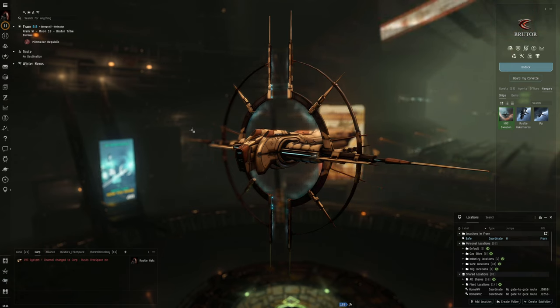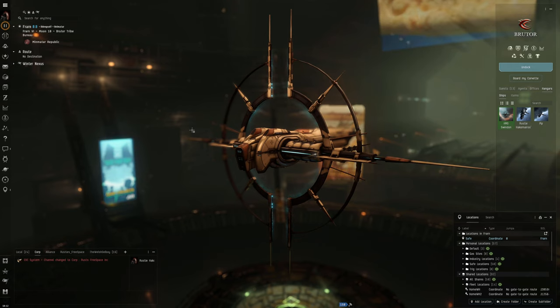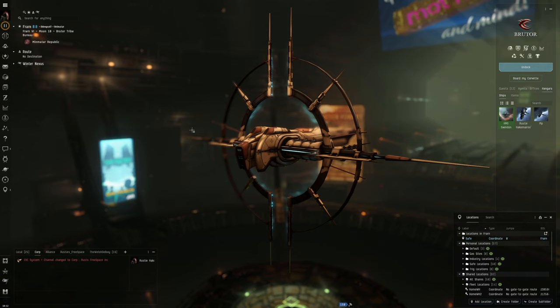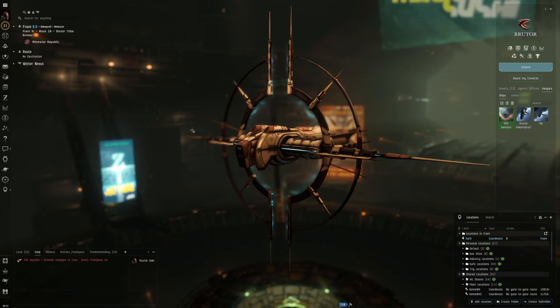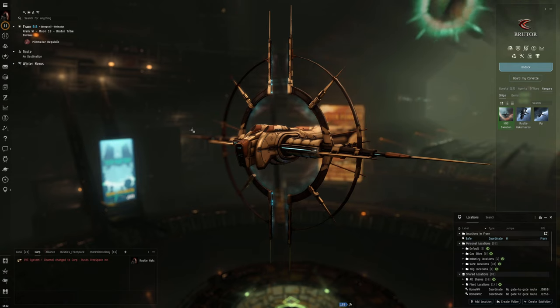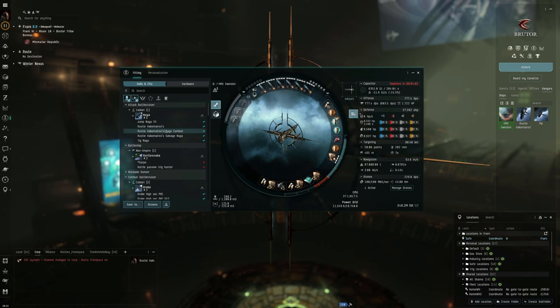Today's video is slightly different, and you might be wondering why we're looking at a Praxis. I thought I'd do a video going over my Praxis fit that I've been using to do the Winter Nexus combat sites. It's nothing special, and I'll be honest — I didn't even come up with the fit. It was given to me by one of the guys from the stream team, the Welsh Del Boy, but it's been solid. I've been able to solo the sites and complete my first ever EVE event. I'll showcase the fit and then we'll do a bit of gameplay on how I actually use it in a site.